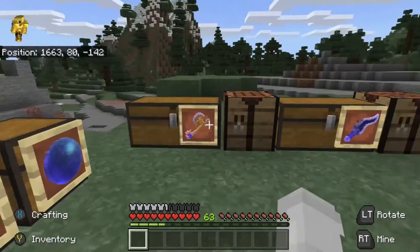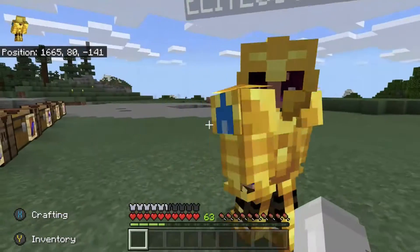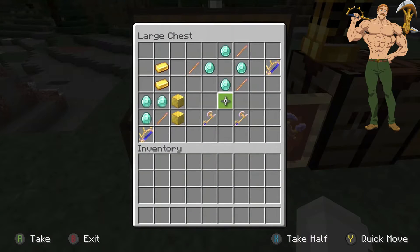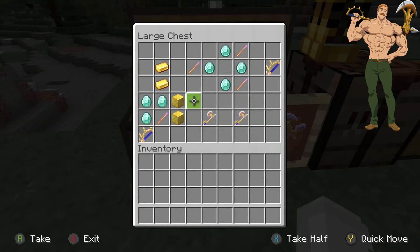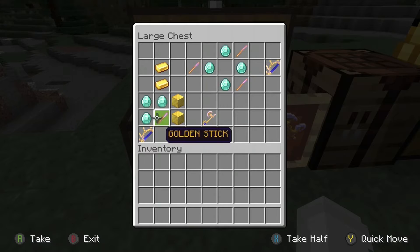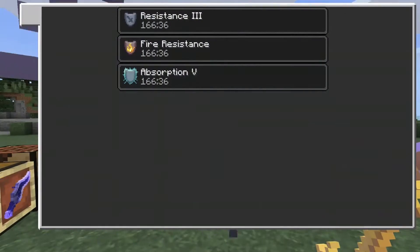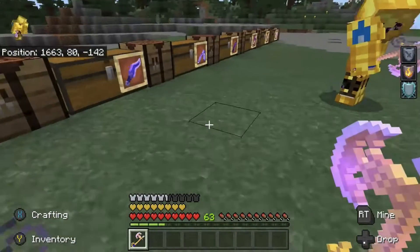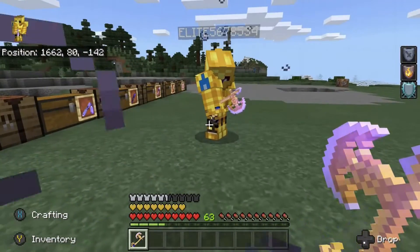But then we come over here and you've got Rita, which is Escanor's sacred treasure. So you've got the recipe for the gold sticks, and then the handle, and then the actual Rita weapon, which gives you Absorption 5, Resistance 3, and Fire Resistance 5 — which is pretty cool, pretty good weapon.